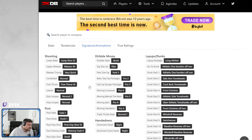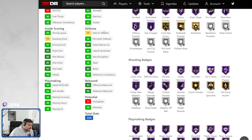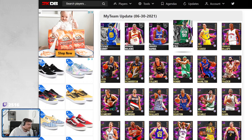Rondo is 6'1". He's got a good release in base 32. Pro 2, Pro 3 is good. 51 hops. Great stats in fairness, but he's Rondo — he's 6'1". So unless you're really into him, there's no real reason to use Rondo.